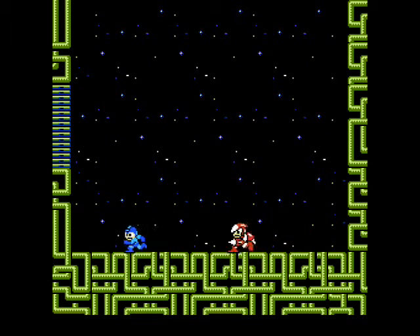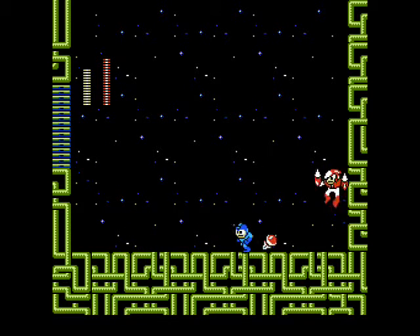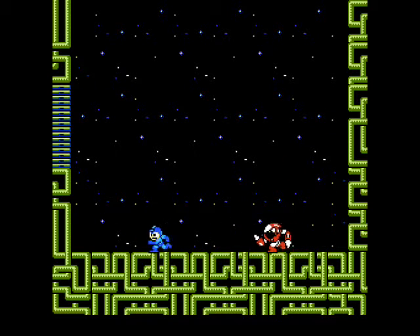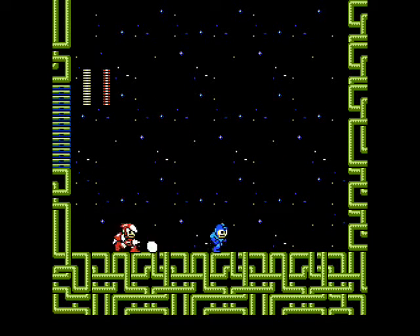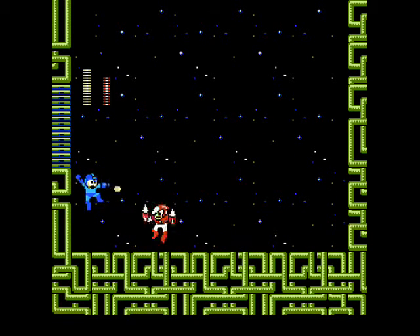If he's a little too close to you, you may not want to do that — let him put some distance between himself and you. But you can pretty much loop this pattern all day. That doesn't mean you want to come in here with only one hit left, because you can still screw up. He also seems to be slightly more aggressive on difficult mode. But this is Crash Man's boss fight — great game design there.